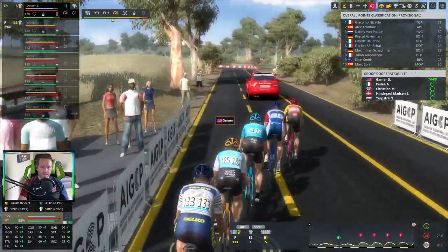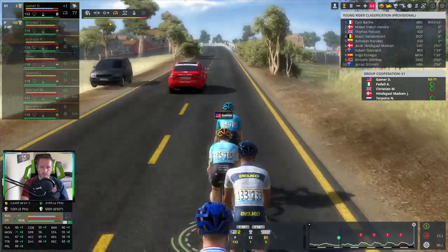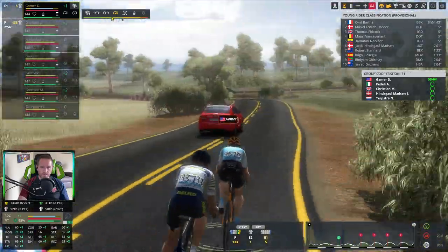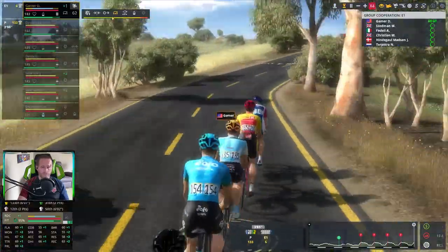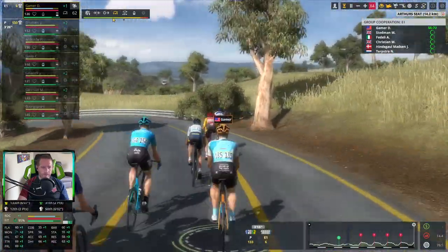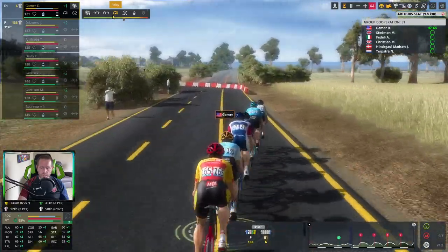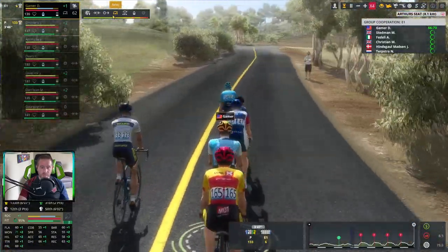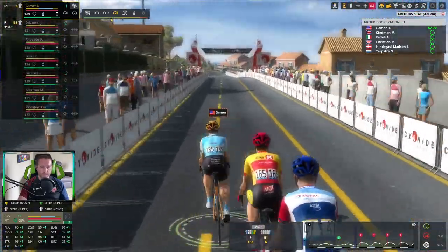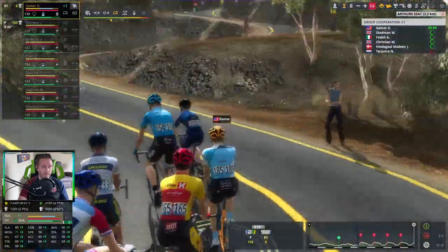Thank you for waiting until the last second to go for the attack — that helped us stay in check and not lose out this time. Two and a half minutes up the road, one guy in no man's land, and we're starting to back off and settle things down. 25% of objective completed, so we're in for some XP. Stedman has joined the group at the front. We need to get water — 77k to go. We're going to hit this same climb five times and it doesn't just drop down the other side, which is going to be painful.